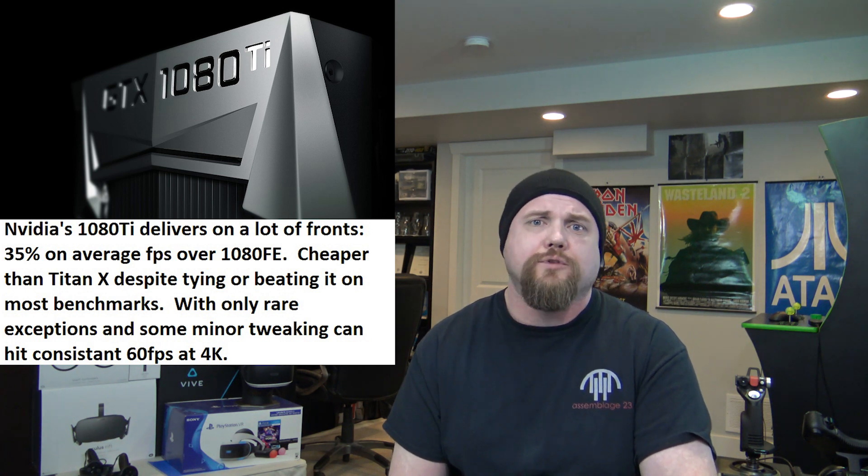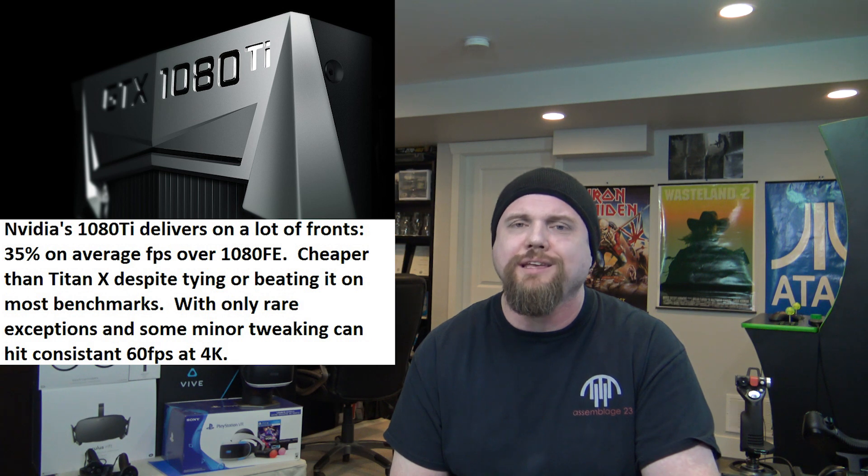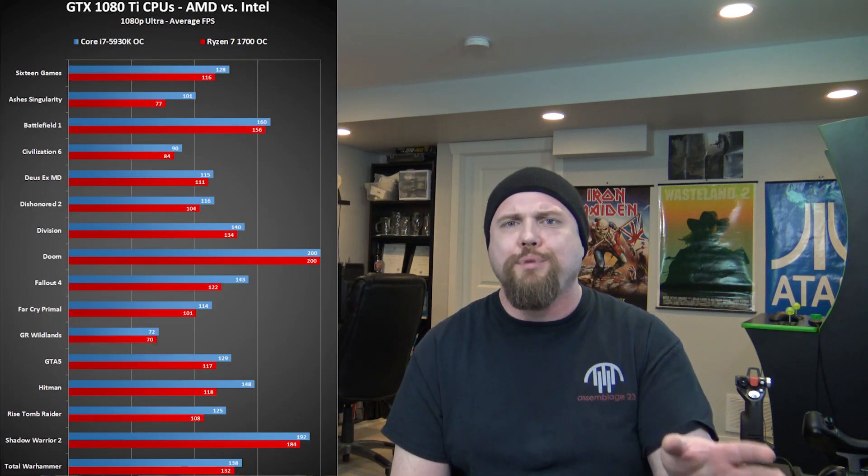But you look at benchmarks and they are neck and neck. There's an odd benchmark here or there that the Titan X wins, the odd benchmark that the Ti wins, but essentially neck and neck for a lower cost. I'm going to put a benchmark here — I just want you to take a look at some games. There was also a story on the Core i7, taking the 5930 Core i7 with the 1080 Ti against a Ryzen 7 1700 OC and comparing the benchmarks. In almost every single case, the i7 clobbers the Ryzen. There's still room for optimization on this — it could be a completely different picture come summer. But as things stand right now, midway through March, you're going to want to go with an i7 if you want to eke out as much as you can from that 1080 Ti.